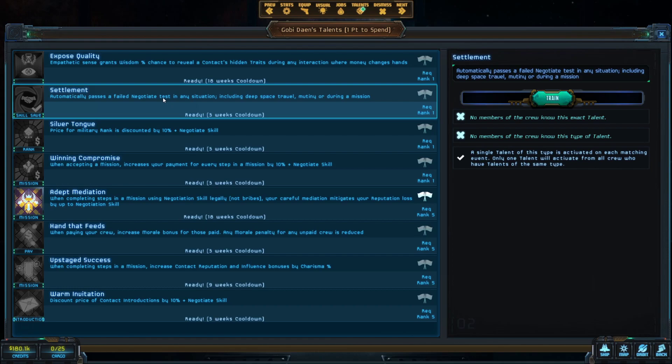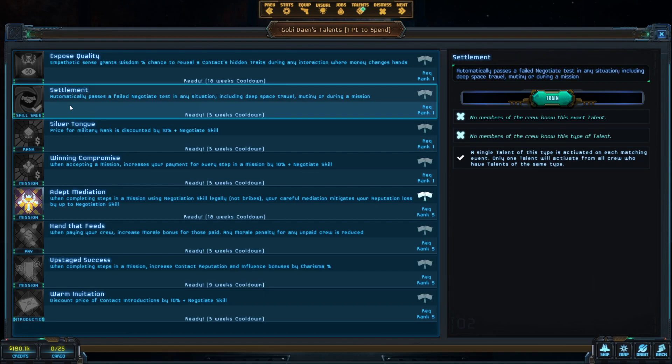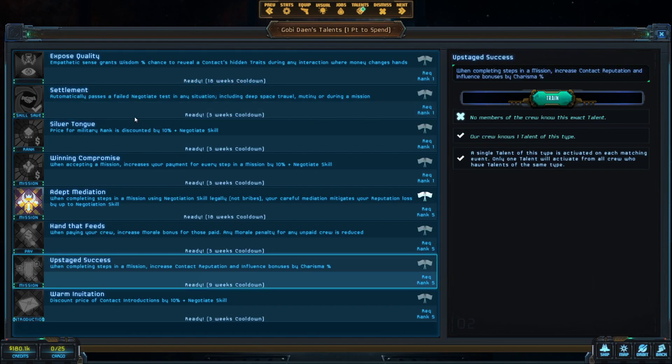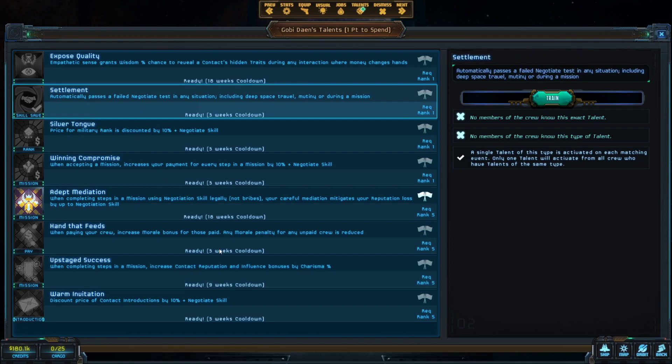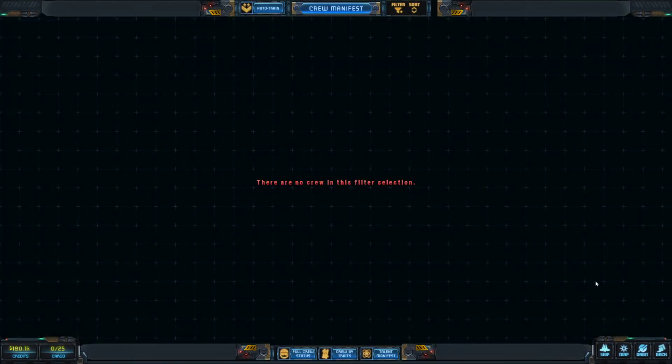I'm tempted to take an ability to pass failed negotiate tests, but there usually aren't too many negotiations. The mission completion contact reputation bonus seems more immediately useful — I don't foresee doing a lot of negotiations with this build. I could hire a second diplomat but I don't really need two. For bounty hunting missions you can't really negotiate your target into surrendering anyway, so we might as well profit from that reputation boost talent.